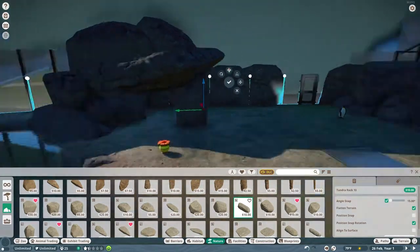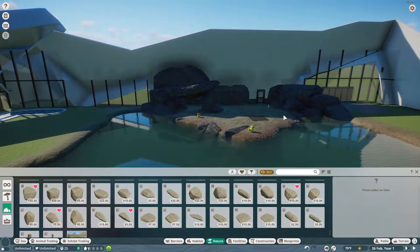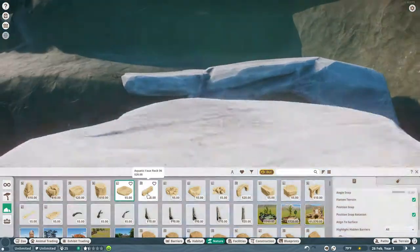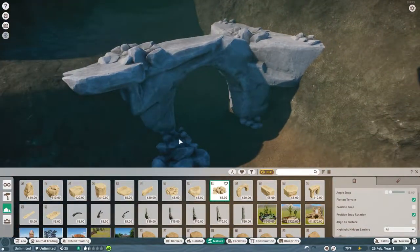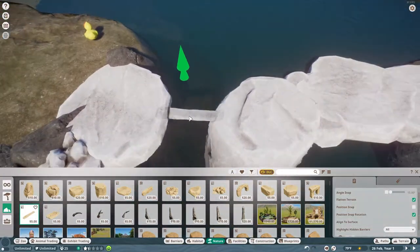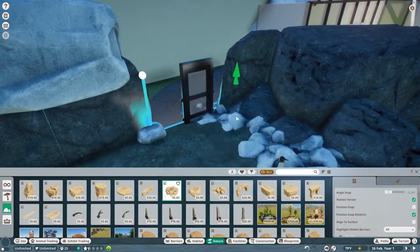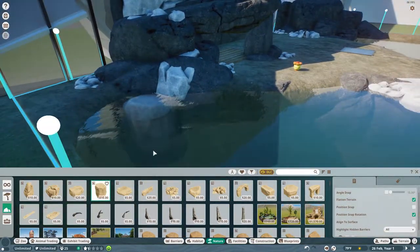Now we're going to try to make a little cave for them. Penguins typically don't really sleep in any sort of shelter — they kind of just hang out in the middle of nowhere, sitting there, huddling, sitting on their eggs or whatever. If you've seen March of the Penguins or Happy Feet, that's where I get most of my penguin knowledge from. I also used a lot of images from the actual Polk Penguin Conservation Center to guide making a realistic penguin enclosure.